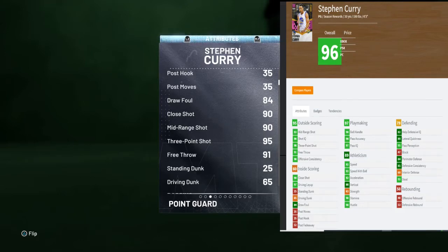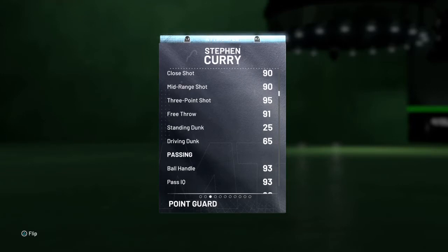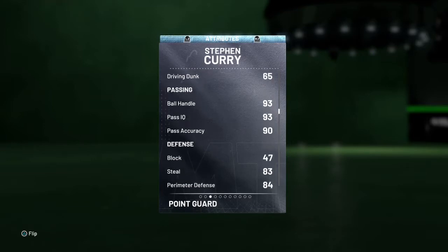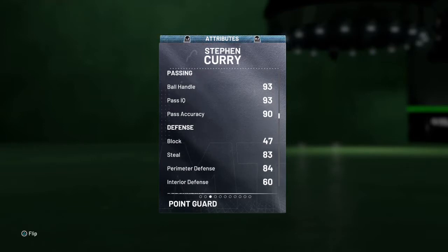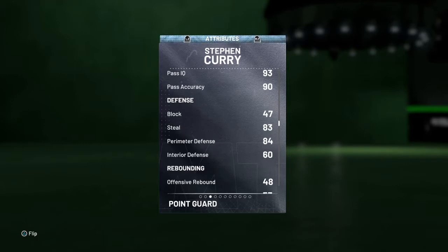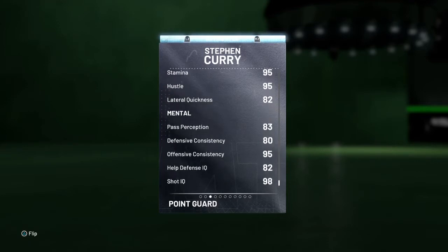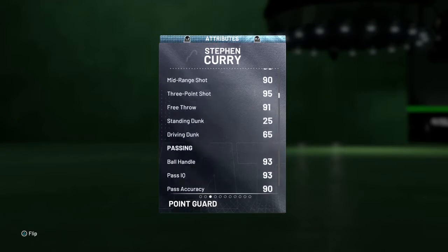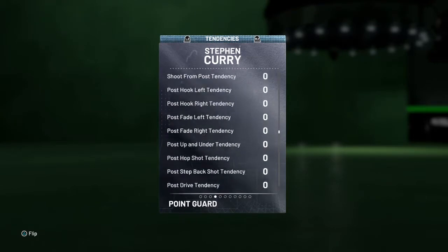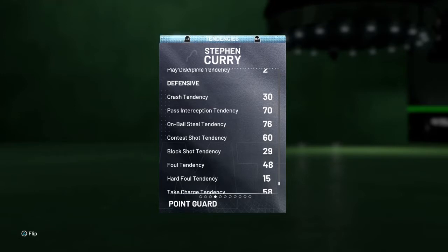Mid-range is also plus three on the Pink Diamond. Free throw is exactly the same. Driving dunk is about the same — 65 on both. Ball handle is 98 on the Pink Diamond versus 93 on this Diamond — not a big difference. Steals 92 versus 83 on the Diamond. Speed is 92, same on the Pink Diamond. Tendency stats like humble steal are 76 on both, pass interception 70 — basically the same.